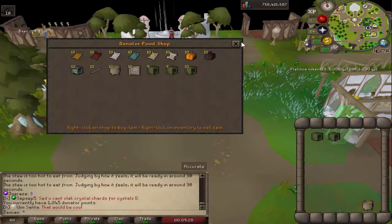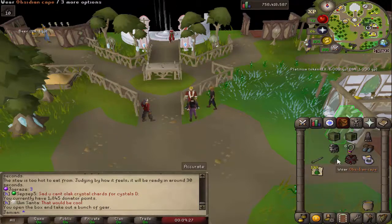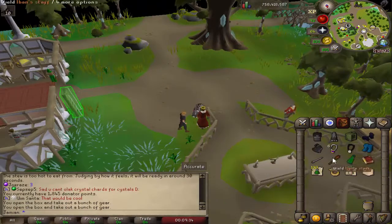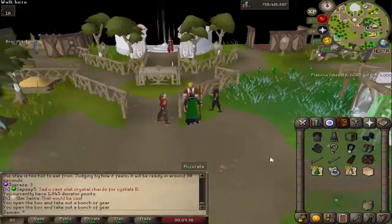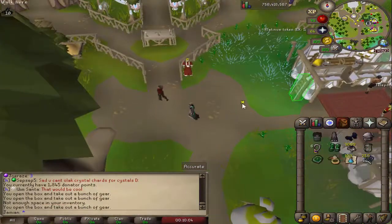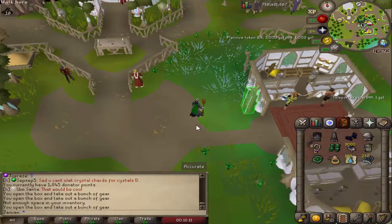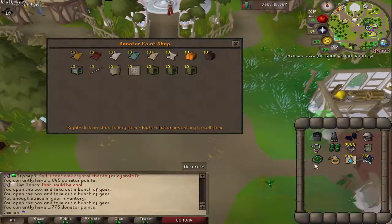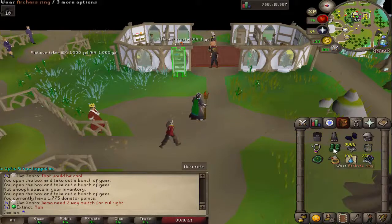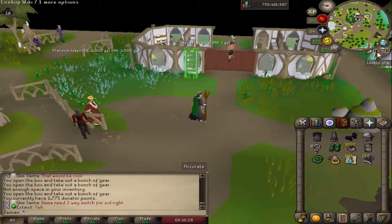These are basically just melee combat starter sets — kind of exactly what you'd think. One gives Void and Rapier. Another gives a full setup with a little bit of combat pot. The Magic one is similar with Ivan's Staff, and the Range one comes with 3,000 Black Chin Chomps and some Dragonstone Bolts — plus a large rune pack in the Magic set. Nothing broken — nothing that's going to change combat in any major way or break the game.